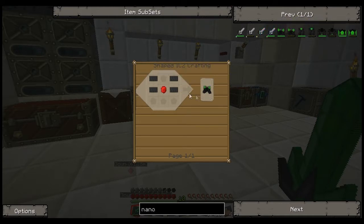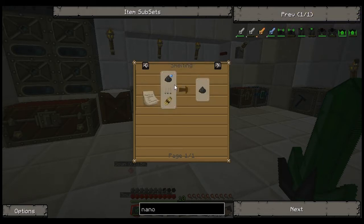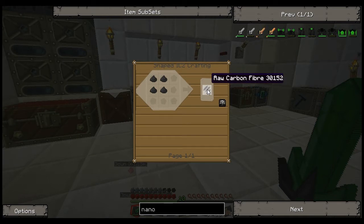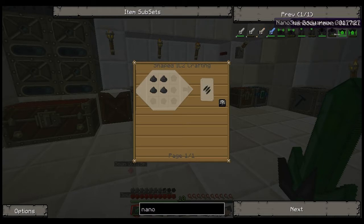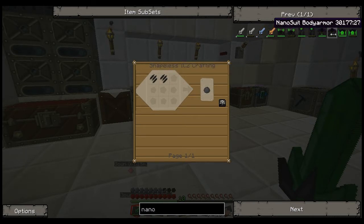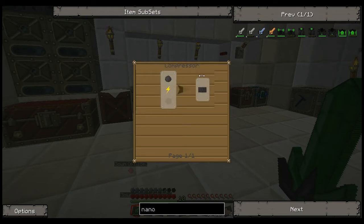Carbon plates are just compressed coal. What you do is you macerate coal into coal dust, then combine that coal dust together to get your raw carbon fibers - that's four coal dust, so four coal basically, to get one fiber. Then you combine two fibers together to get a carbon mesh - so that's eight coal gets you one carbon mesh. Then you compress that carbon mesh into a carbon plate in a compressor, which we have. So basically every plate equals eight coal.